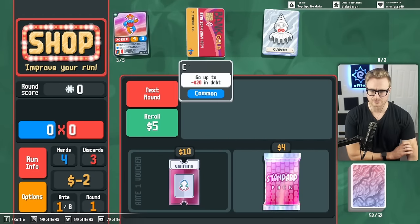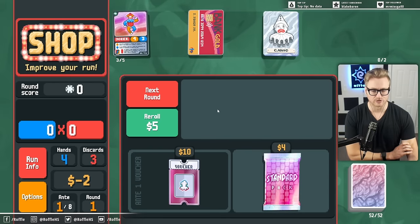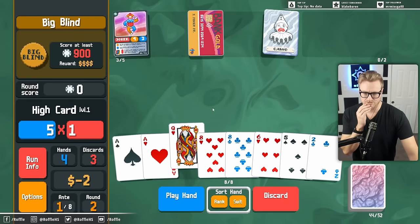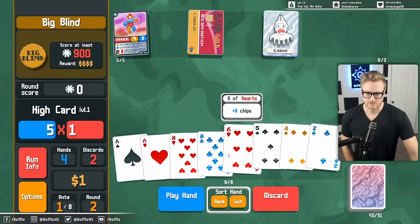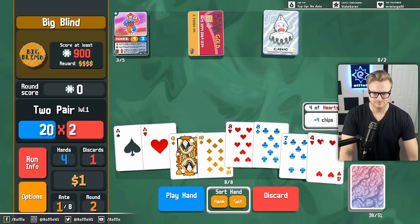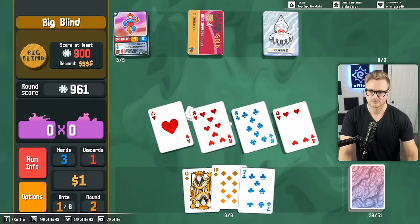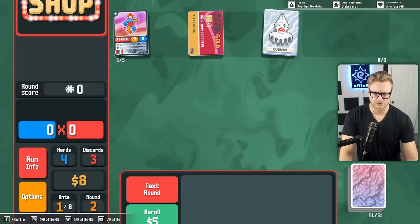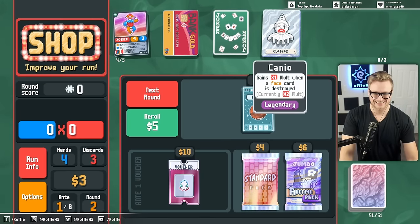Now we just start deleting some face cards. There should be a Pareidolia in the next shop, I think. Let's just delete this Queen. I think we want to lean towards Kings as our priority here - for the sake of what we want to build towards. So now we can just delete everything and get a nice clean x2 mult.